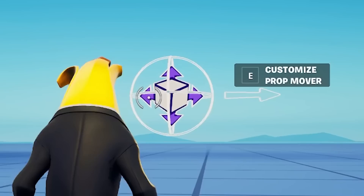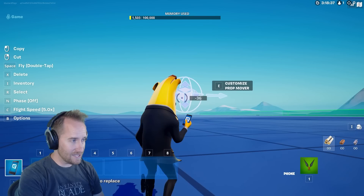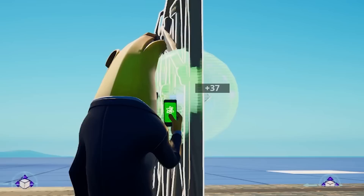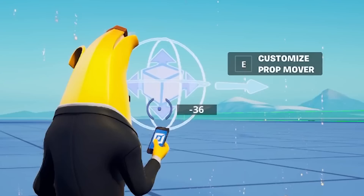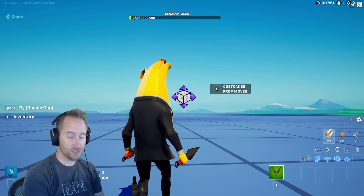Before we start testing all the stuff from yesterday's update, Epic neglected to tell us that they buffed the prop mover. One annoying thing they did update is that when you pick this up, you can't place it down unless it's attached to a prop. I placed down the prop then deleted it so you can see the prop mover. Under path completion action, they now added repeat.